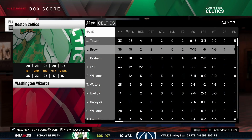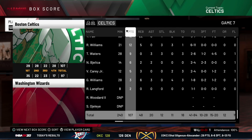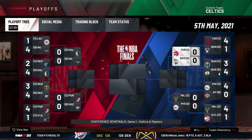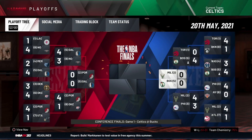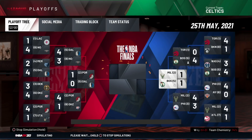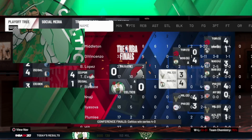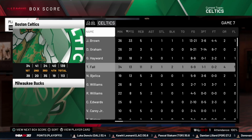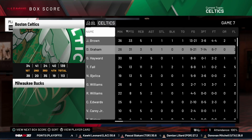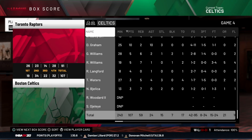In Game 7, Taco Fall had 22 rebounds, 5 blocks, 23 for Tatum, 19 for Brown, 16 for Graham. Gordon Hayward is out for the playoffs — losing him and Daniel Theis is big from last year. Two wins on the bounce and they take out the brooms — the Boston Celtics sweep the number one seed Toronto Raptors. And just like that, in Game 7 the Boston Celtics make the NBA Finals to play the Portland Trailblazers. Taco Fall had only 11 boards and 2 blocks in Game 7, but Gordon Hayward came back and stepped up big time. Actually, they swept without Gordon Hayward.